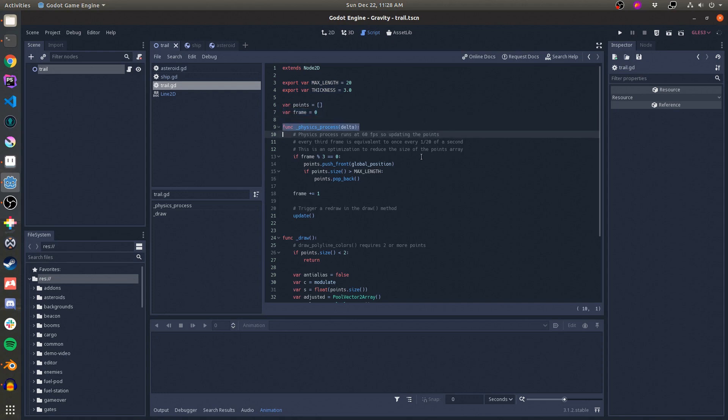Then, in Physics Process, I start recording global positions. Every third frame, I store the current global position of the Node 2D in the array. If you're doing this type of sampling, you should always do it based on time and not frames because frame rate is variable. I only get away with it here because Physics Process always runs at 60 FPS. If the array is at its maximum length, then I remove the oldest point.